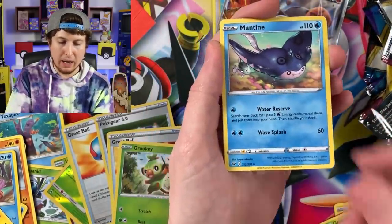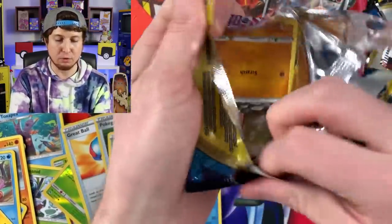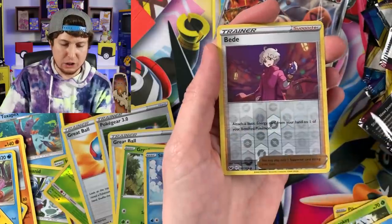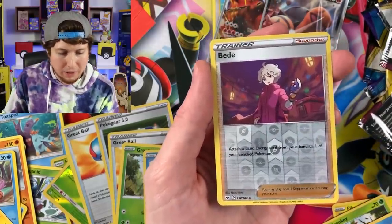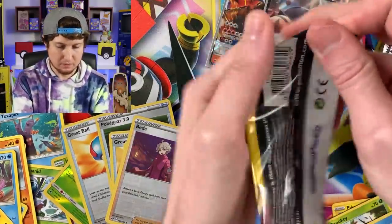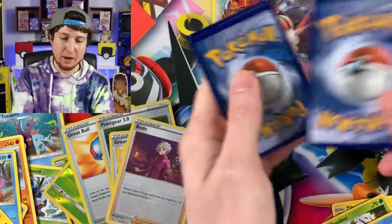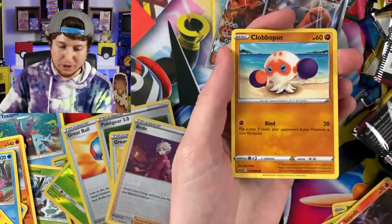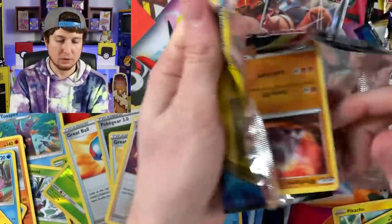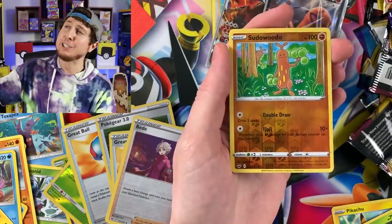Krabby, Mantine, and a Reverse Holo Shiftry. What is up with the Reverse Holos? The first couple packs didn't have a Reverse Holo, but this time around we're doing pretty good. Diglett, Energy Surge, and another Reverse Holo - it's like the complete opposite of yesterday's Pokemon opening. I'm getting honestly a little weirded out by it. Salandit, Qwilfish - no Reverse Holo. Makes me feel a little less weary. I think we were just on a roll. Rhyhorn, Energy, and a Sudowoodo.